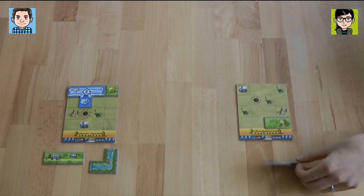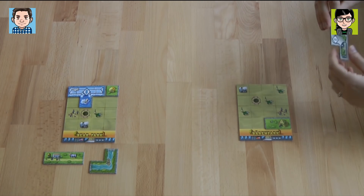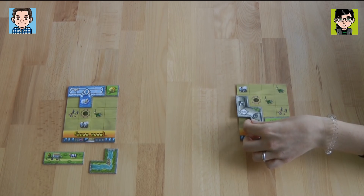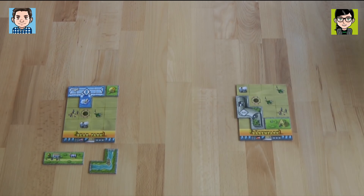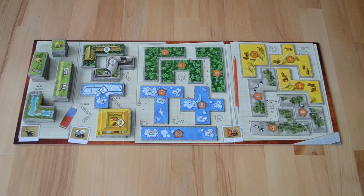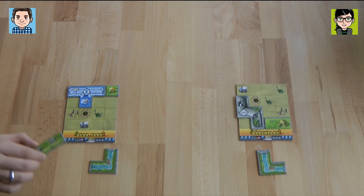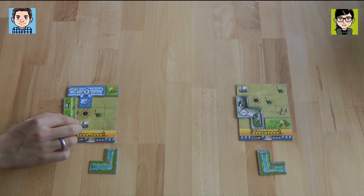I just realized I didn't plan, but I see where I want to go with this. You can flip tiles as you want. I'm going to put this tile here and I get just one green area, so I'm going to take a river also.